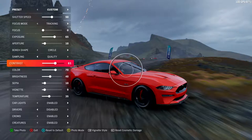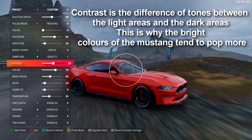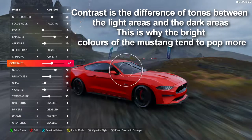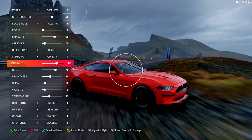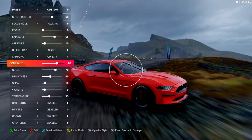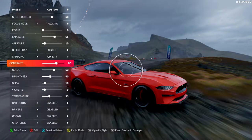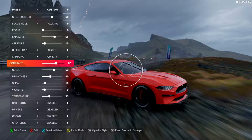Contrast is basically like HDR — it controls the dark areas and the bright areas. Obviously maxing it out just gives you a white image, and making it zero just makes it darker, but it also makes the colors pop a little too. It's really nice — sometimes you can actually just use contrast to make your cars look much more colorful without screwing with the color saturation. Basically use contrast for making the shadows look darker or more defined.